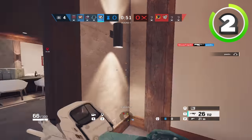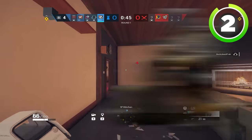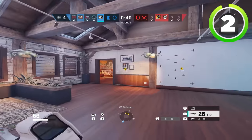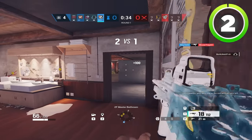So holding space is crucial on defense, which in turn also means that taking space is crucial. You need to make sure that you're using operators like Ying, Lion, Dokkaebi, and Jackal to get space and take control of space so that you can easily win rounds and use utility that you wouldn't have been able to use had you not taken the space in front of you.